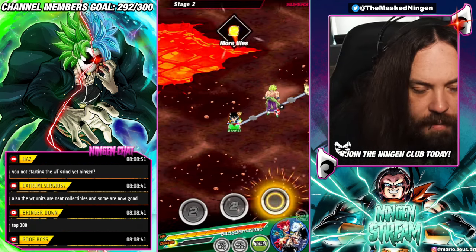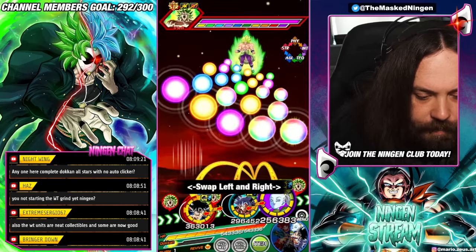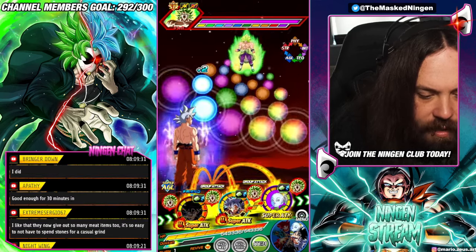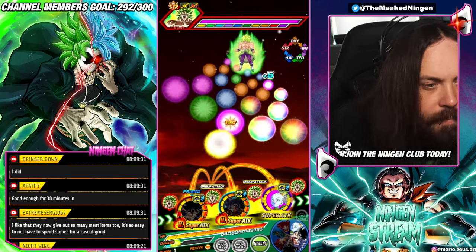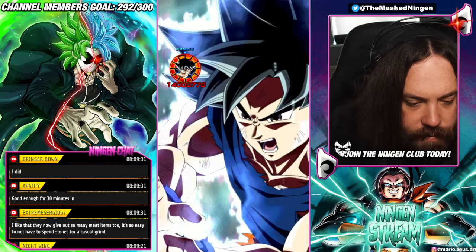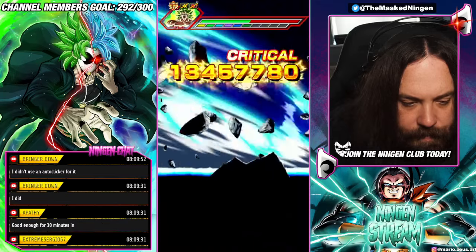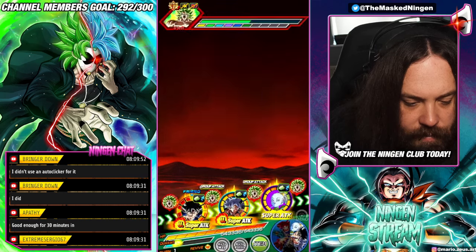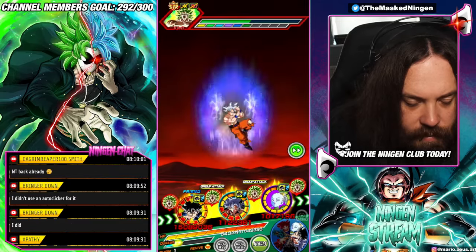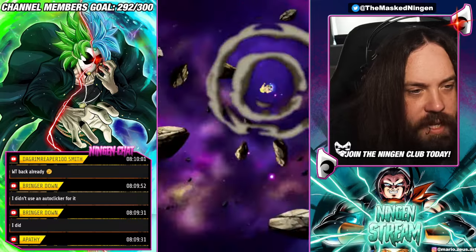So we're going to do the full Realm of Gods team here, using the STR UI Goku with his EZA. As long as he actually dodges one of the first attacks in slot one, he gets a decent bit of build-up. Vados provides support and attack lowering. Getting the dodges — just dropping a 14 million straight away, and we get the crit as well. Everyone dodging the AoE.